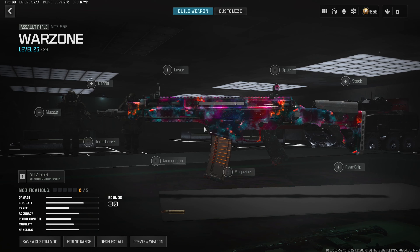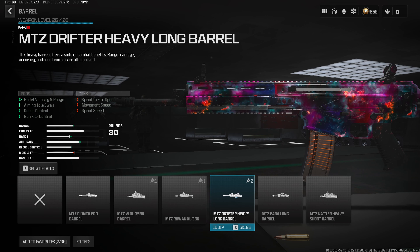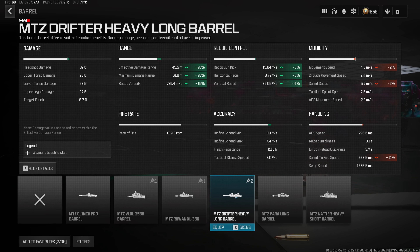Jumping straight into the first attachment for the meta MTZ 556 loadout, we do want to start with the Heavy Drifter Long Barrel, which is going to increase our damage range, accuracy, and recoil control. We get a 28% increase to the effective and minimum damage range, 15% bullet velocity, as well as about a 4% increase to every single recoil control stat, making this build deal insane damage in long-distance gunfights, and it's going to be super easy to use.